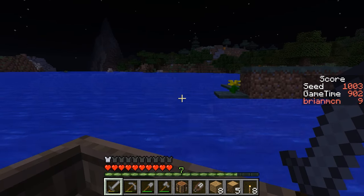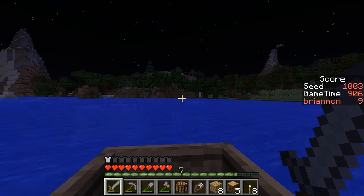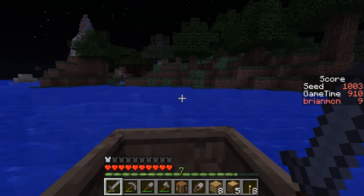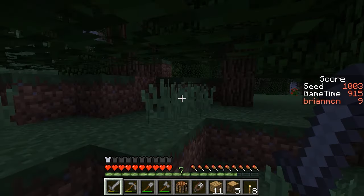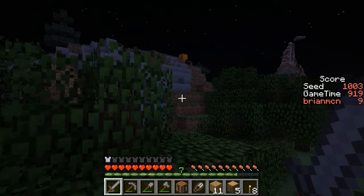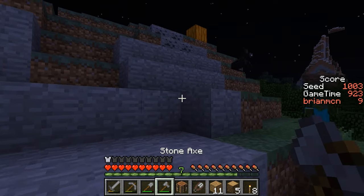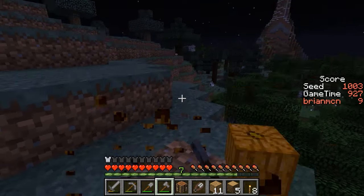I saw something orange up here, but I think it was lava. I don't see desert there — no, it's not lava, that is a pumpkin, isn't it? Alright, great! So the boat's-eye view helped us find the pumpkin. There's some extreme hills over there, so we could go try to cave down there and try to find an emerald — that's another possibility. But let's get over to this pumpkin on the hillside calling out to us.